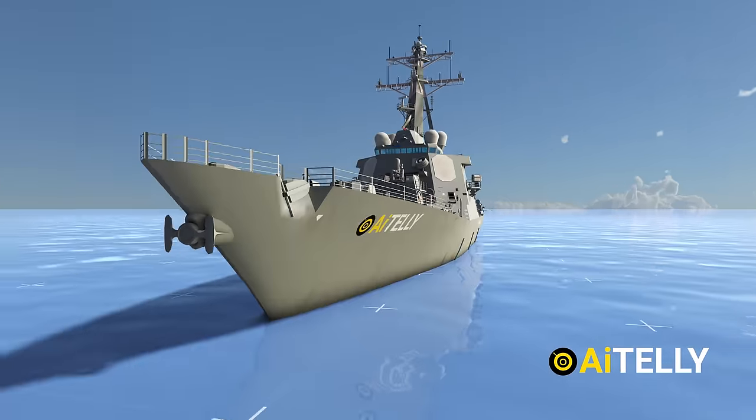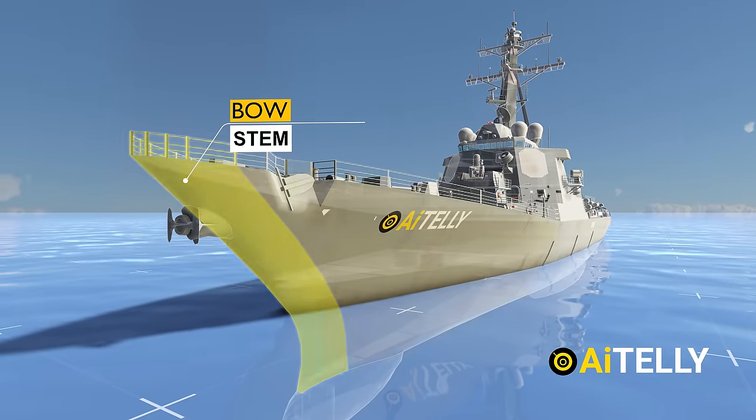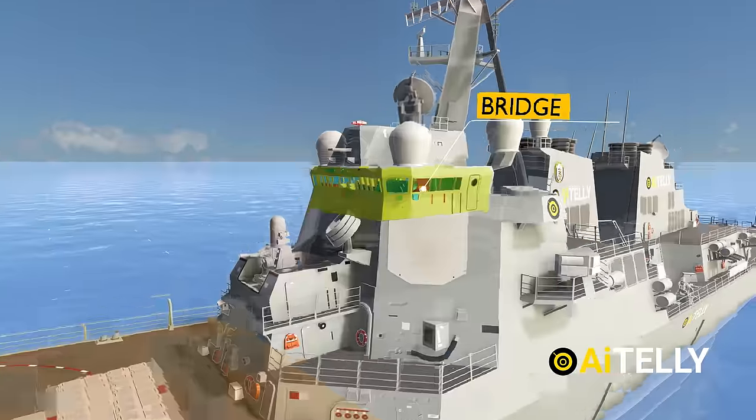This US destroyer can be divided into several parts. At the front is the bow, or some might call this the stem, followed by the forecastle, and the most important part, the bridge.